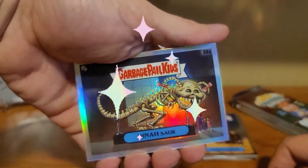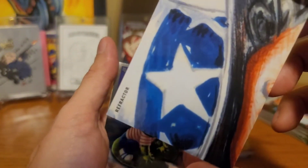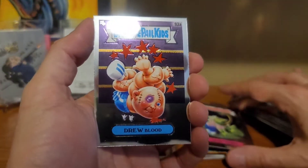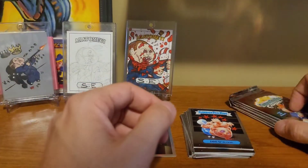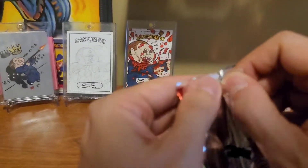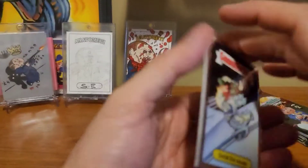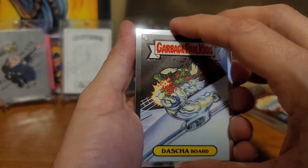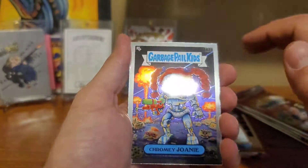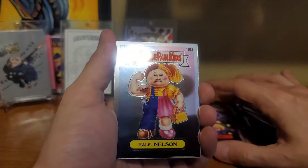Dinosaur with the rainbow sheen, meaning we have refractor action right there in the bottom left. Toady Terry and Drew Blood. Dasha Board, Chromie Joanie, Hurt Kurt, and Half Nelson.